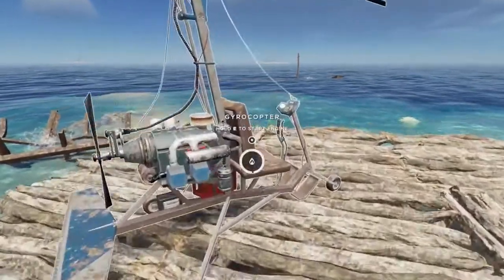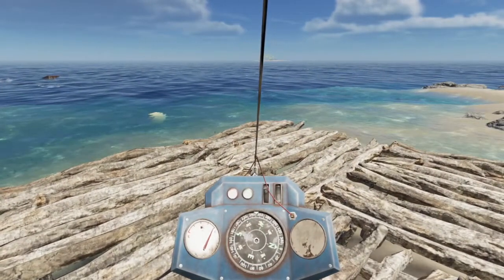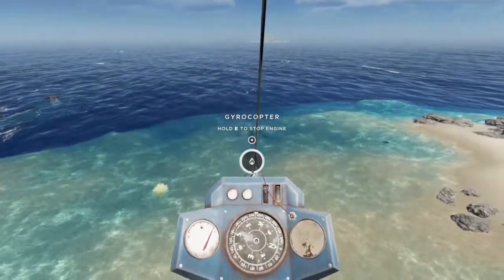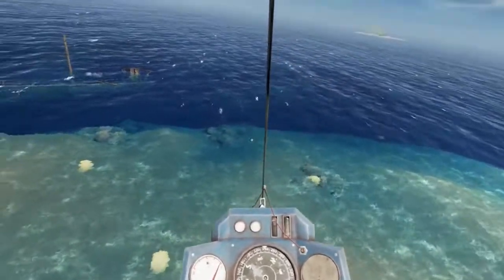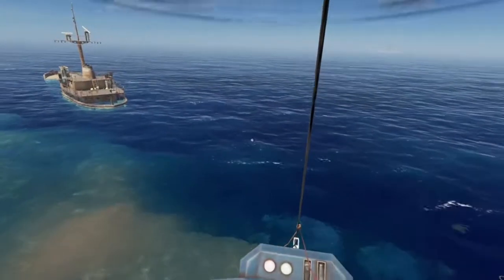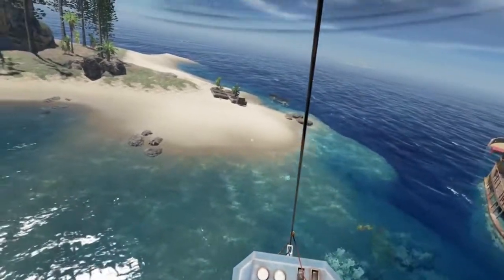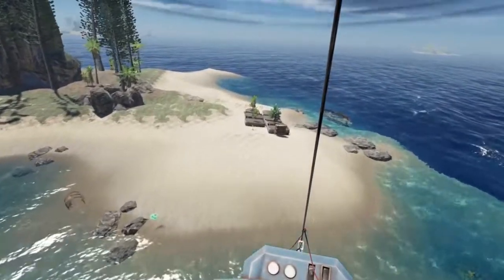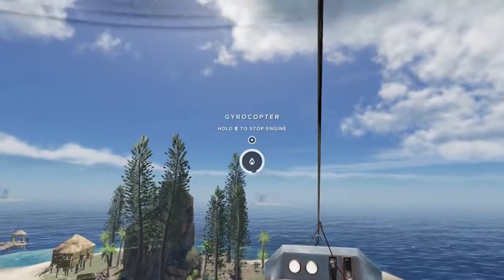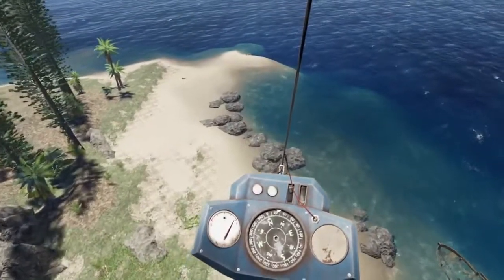On to our flight controls. Just hold E to start the engine, just like the boat motor. You press Space on PC to go up — I'm not sure what the console controls are, but I'll link to a web page that has those listed. Then you're just going to use your movement keys like you normally would, and you can go backwards too. It's a little hard to see where you're going, but the controls are pretty straightforward.